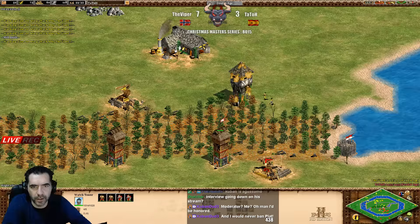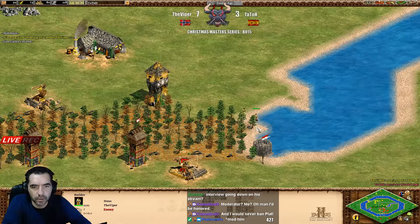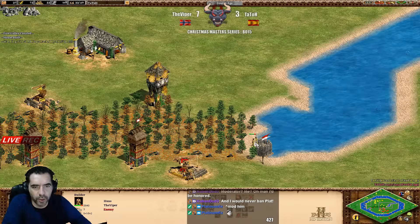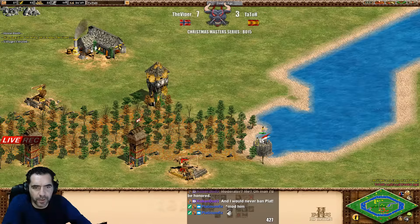He's prepared and he's going to kill that tower it seems. What is he doing with those two villagers - he didn't notice. There you go, kill it! He's going to kill one villager for Viper - Viper is just making mistakes, unbelievable.